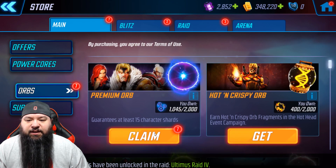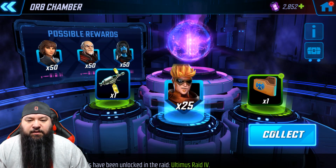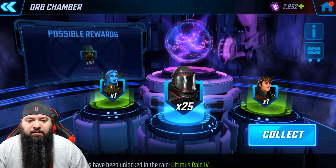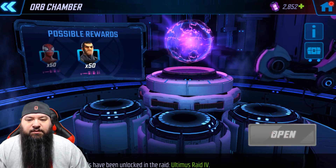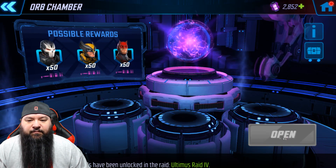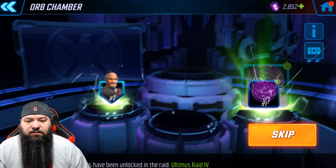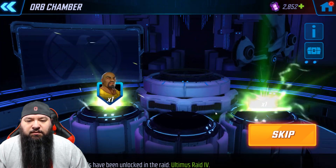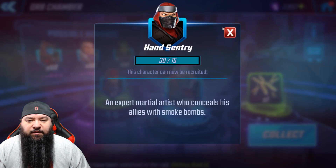All right let's go back to opening stuff — we got seven premiums. Nice, 25 Pyro, that might be enough to recruit him. 25 of the Mercenary Riot Guard, that's going to be enough to unlock him. 15 of the Monstrosity. Those 25s were pretty rare. 15 Nebula. 15 Kree Reaper, enough to recruit her. 15 Bullseye. Got an epic 25 Ant Sentry.